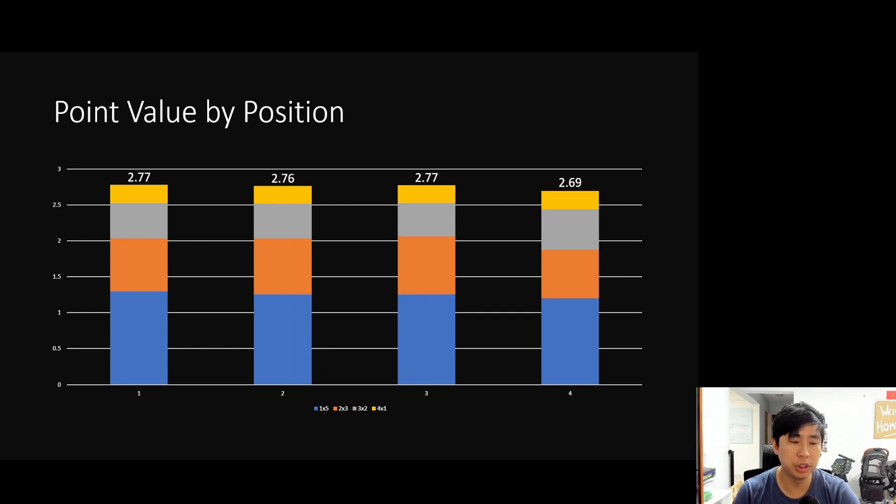In terms of the Imperium Cup scoring: first place gets five points, second gets three, third gets two, and fourth gets one. If you multiply placement by weight and normalize across game count, the point value per position is: position one at 2.77, position two at 2.76, position three at 2.77, and position four at 2.69 — so quite equal across the board, with fourth position faring the worst.